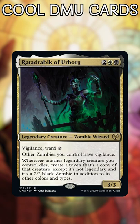Ratadrabic of Urborg. Yet another way to make non-legendary copies, but now they're zombies and the originals don't get exiled.